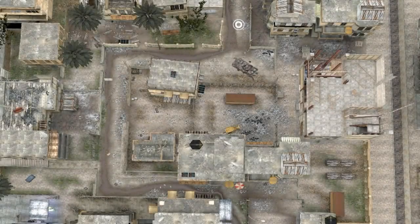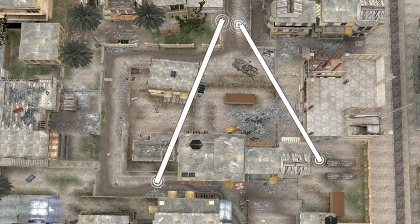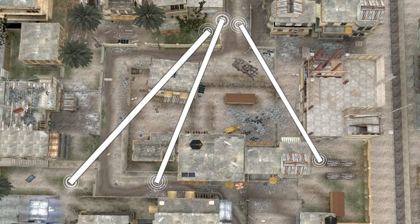On attack you need to be throwing multiple nades to back O to try and stop the defence from controlling the site. You can also try nading the B site to try and pick up a lucky kill on the players going to back Tin. And also throwing a further nade to the B site to try and pick up the scope who is pushing the top B ruins.